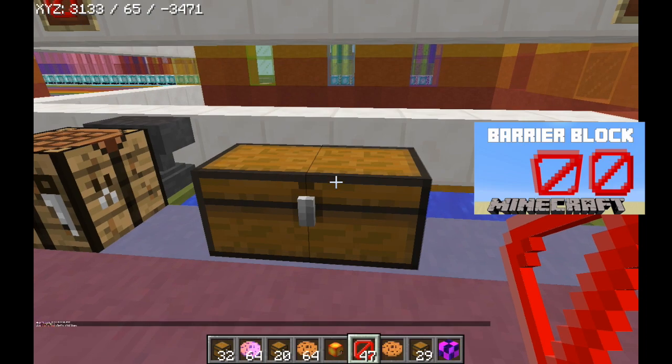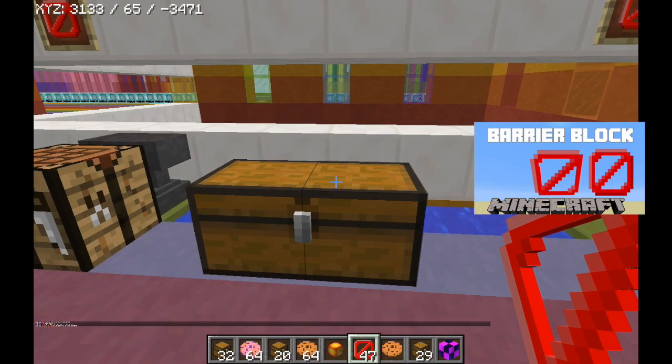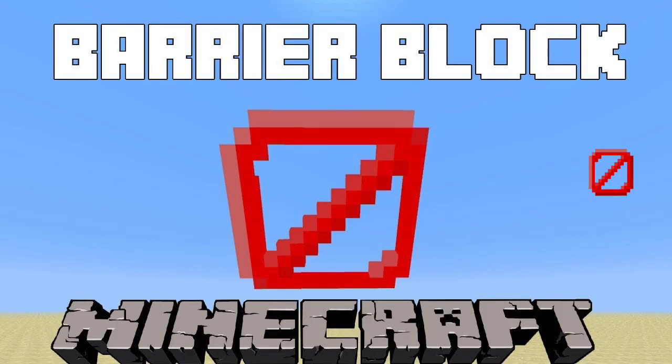Have you ever wanted to steal stuff from a chest in a creative server? Well, now you can with a barrier. You just gotta find a server that has barriers, and then you can get into people's chests.